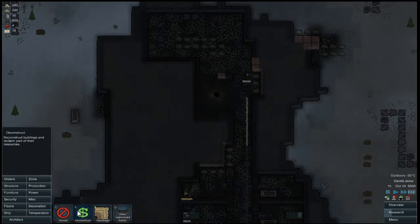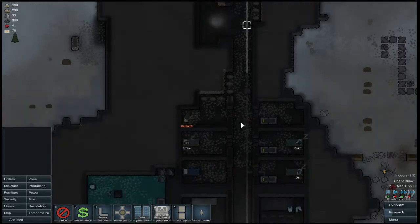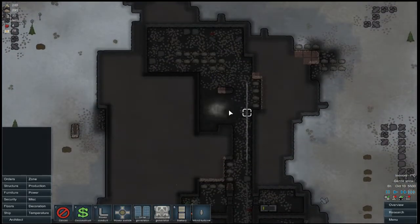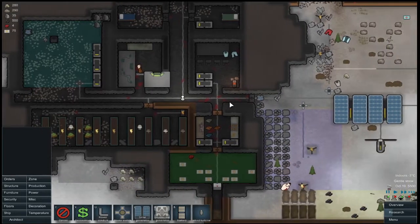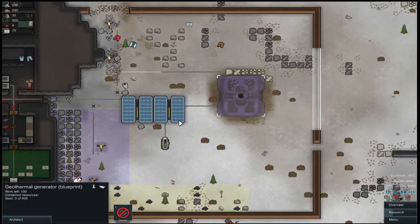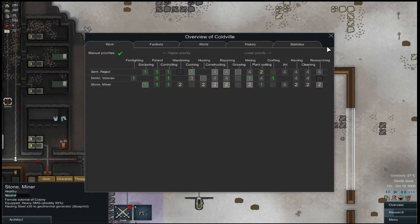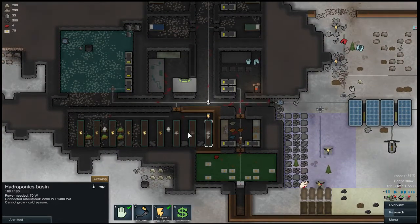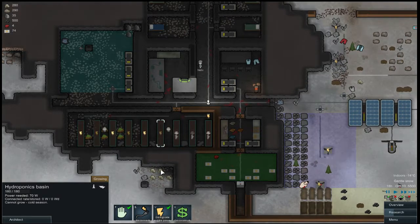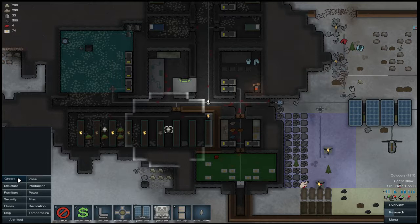I'm going to need a little bit more power, and I'm just going to wall somebody in here. We may lose somebody, but is it worth it with our whole power situation? I don't know. This needs to get built. Your resource priority doesn't need to be quite as high now — you can go back to doing other things. We might be able to support this now. Let me turn a few of them on. Not deconstruct — no!